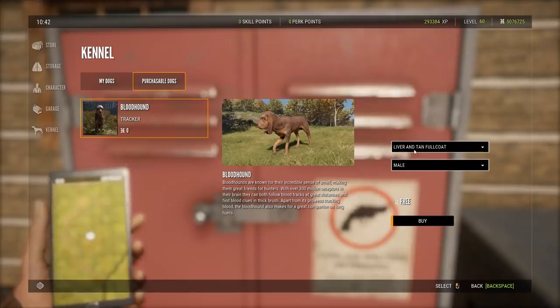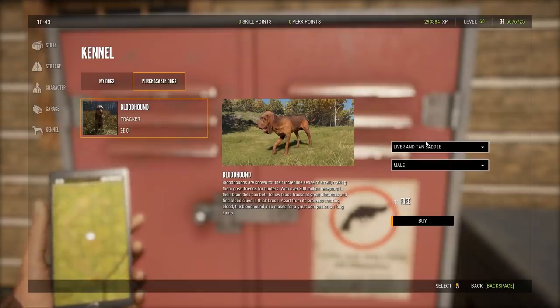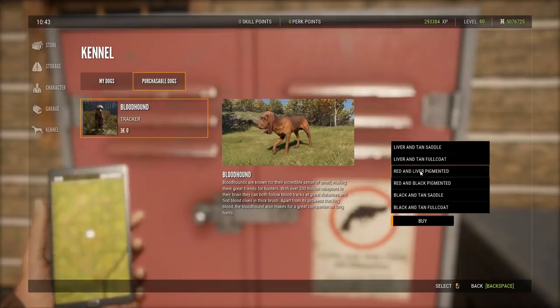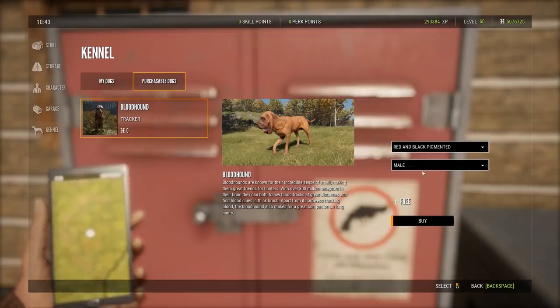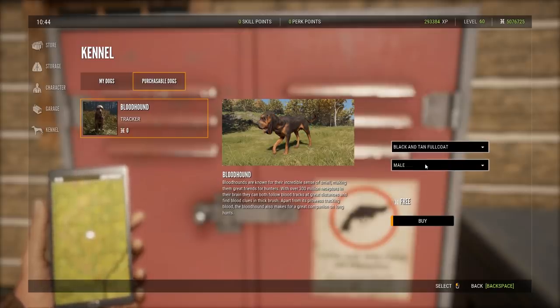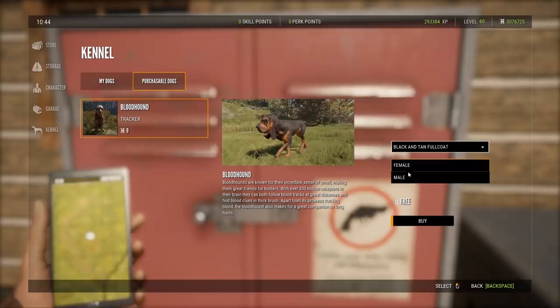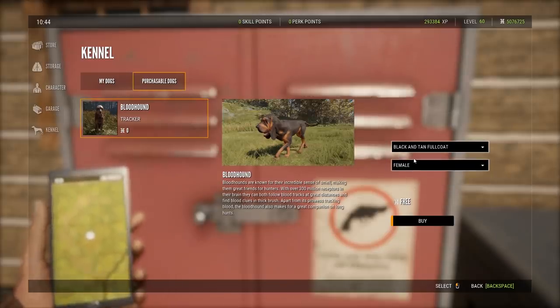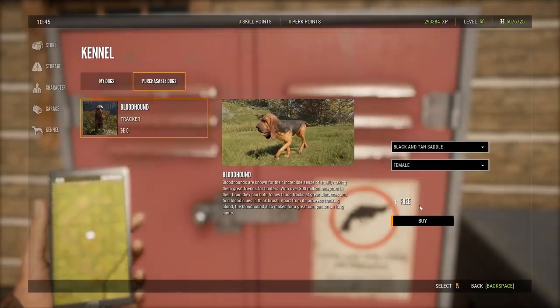Let's see which one looks the best. We have liver and tan full coat, liver and tan saddle — I kind of like the saddle ones. There's also red and liver pigmented, red and black pigmented, and black and tan saddle. It's probably going to have to be that one. There's a little bit of size difference and a little difference on the face, but I think we'll go with a black and tan saddle.